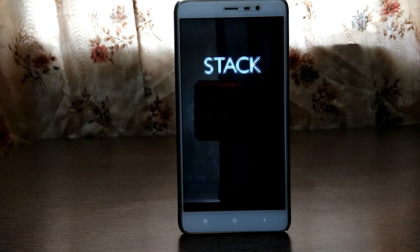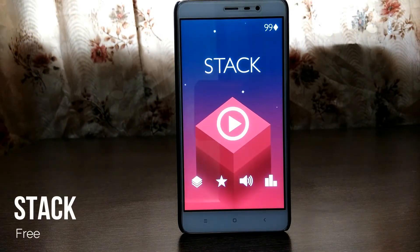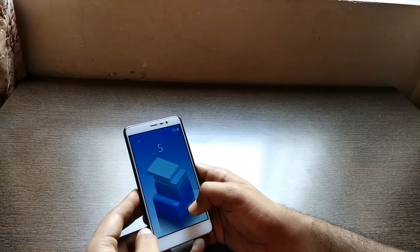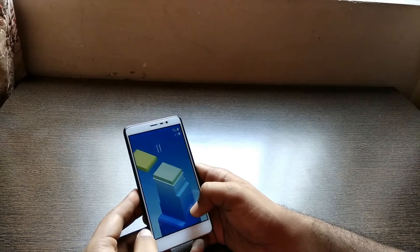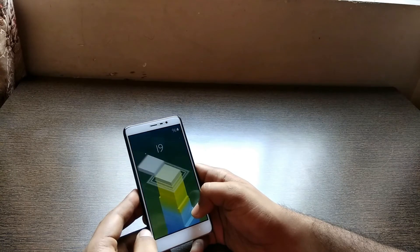Next we have a game called Stack. It's a game which uses your hand-eye coordination to create a building of blocks one upon another. The block moves from left to right and as you tap, it sits on one another. You need to place the block exactly on top — if you miss, the part in the air cuts off, which makes it a really interesting and maddening type of game.